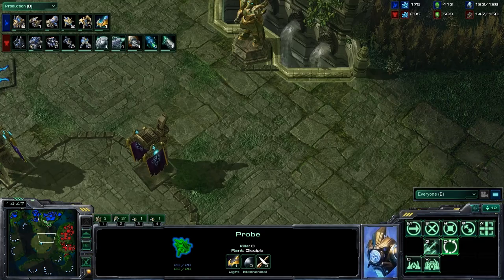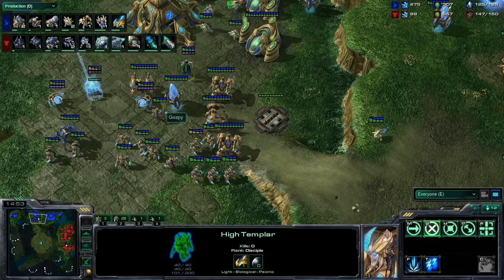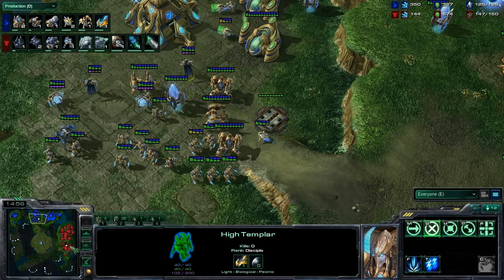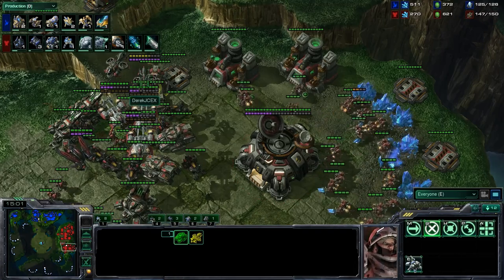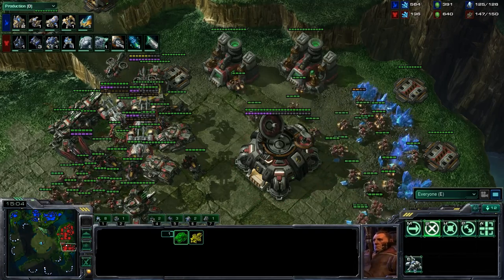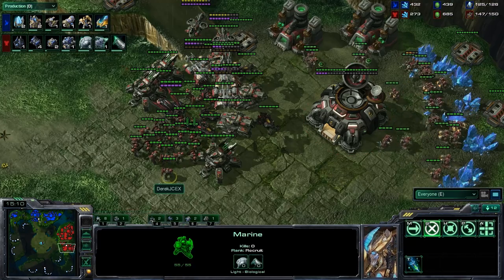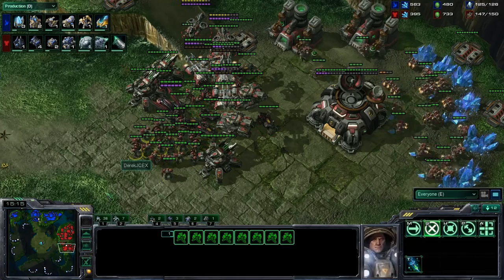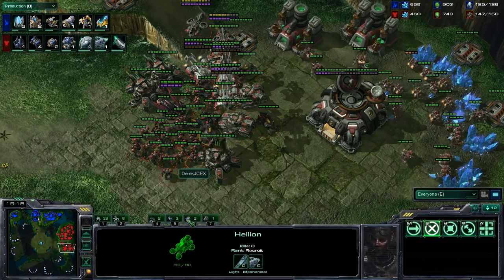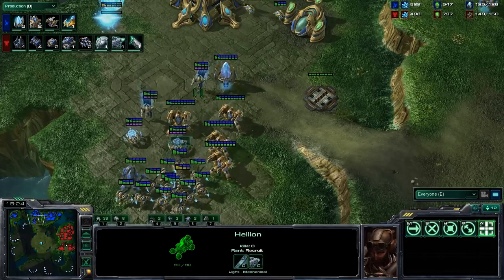Out of Ghassi, he just finished Storm. Interesting choice. The Templar could feedback that Raven, they could feedback Medivacs and Banshees — it's not like he can burn the energy out with Cloak. In addition, those Marines don't last very long against a Storm. It's not like he has a hardy Marauder army, he has a Marine army. A couple of well-placed Storms could make these Marines and Hellions, which are light, do a lot of damage.